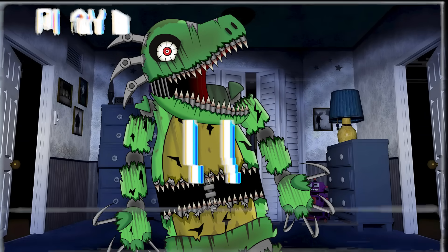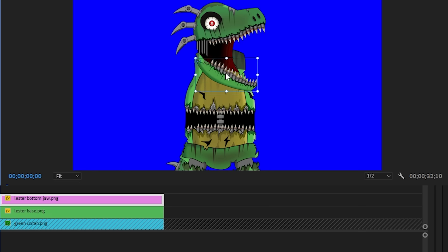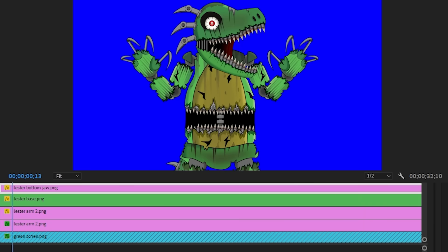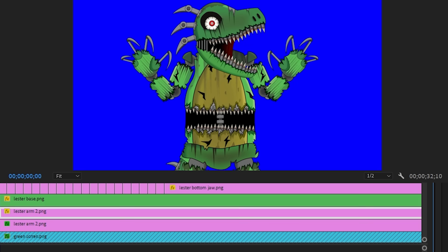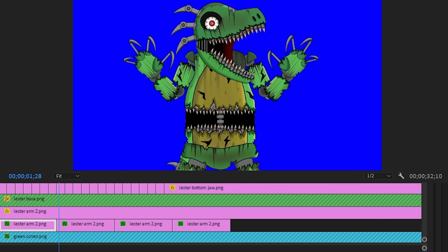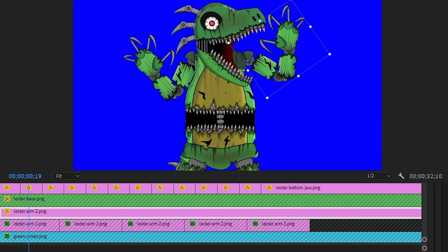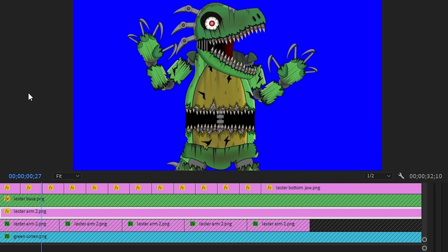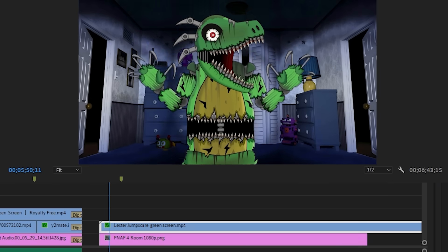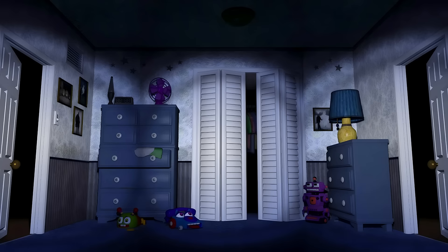So sit back, relax, and watch me try to animate a jump scare as best as I can. And with everything in place, it should look something like this.